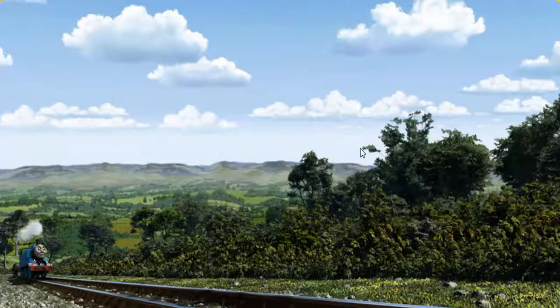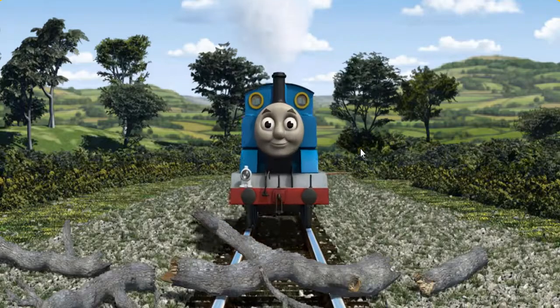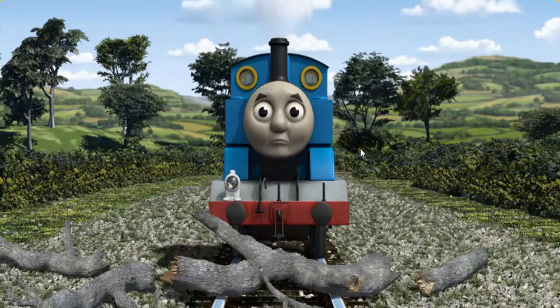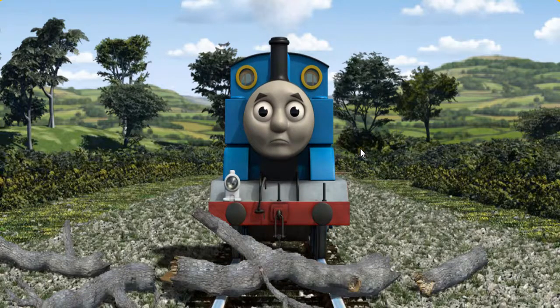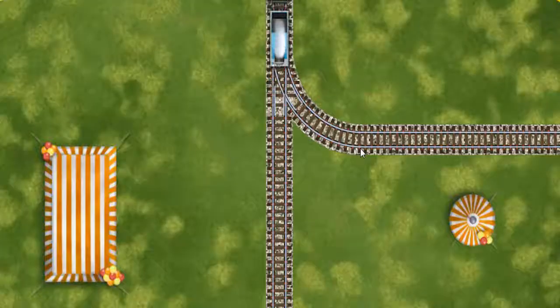Huffing and puffing, Thomas set out for Farmer McCall's farm. Suddenly, the tracks were blocked. Thomas had to stop. He needed to go a different way. Show Thomas the track that goes nearest to the smallest tent.